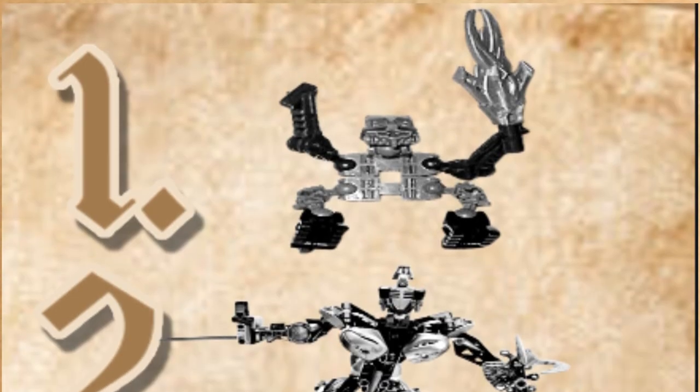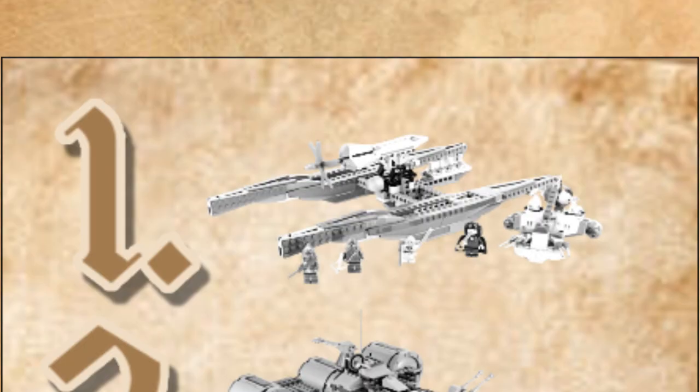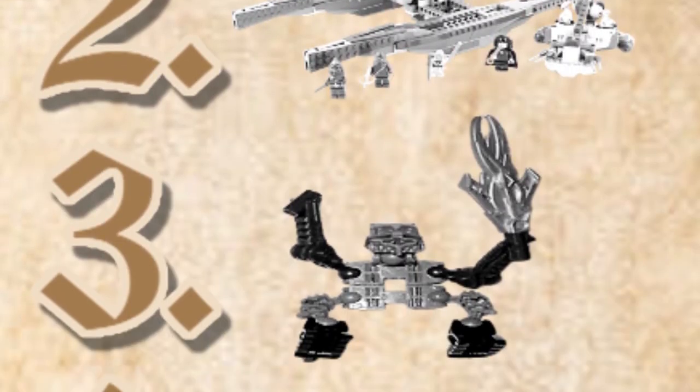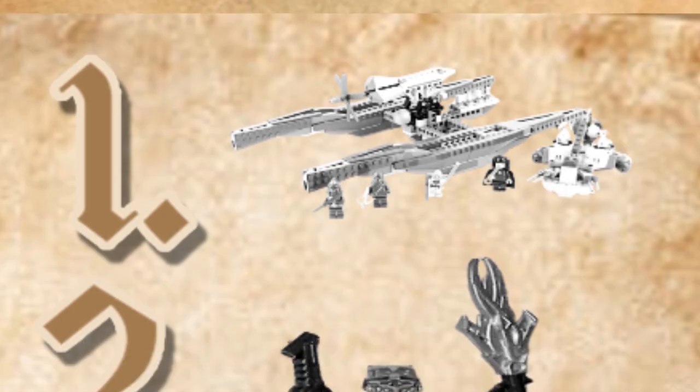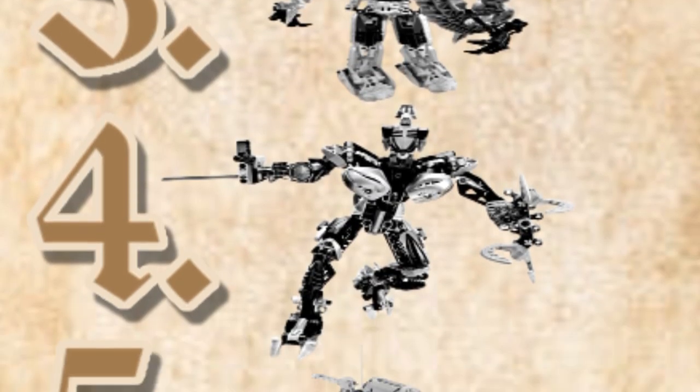Flo: Good Guy first, Rudaka second, Wookie Catamaran, Republic Frigate, Takanova. Brick Collection: Wookie Catamaran, Republic Frigate, Good Guy, Takanova, and Rudaka last. Next guess: the Frigate, the Wookie, Good Guy, Takanova, and Rudaka. Mega: Wookie Catamaran at one, Good Guy at two, Takanova at three, and the other Bionicle at four.